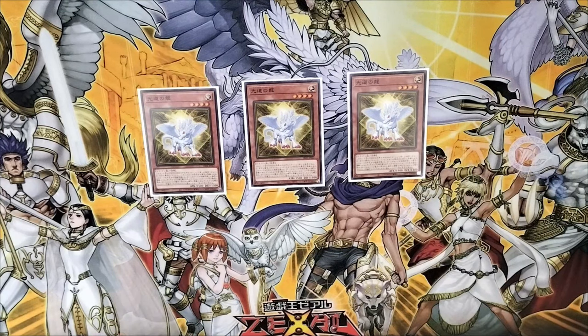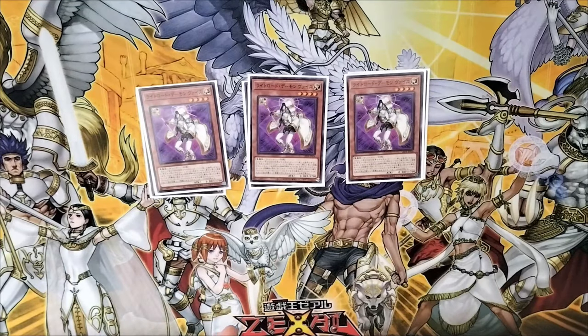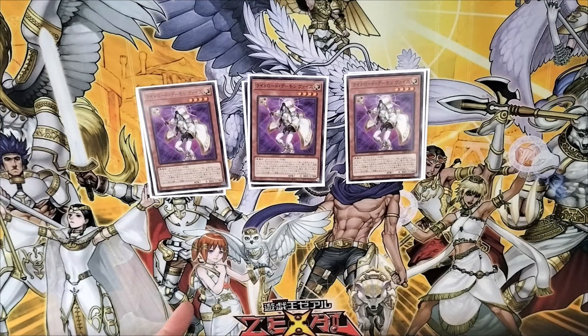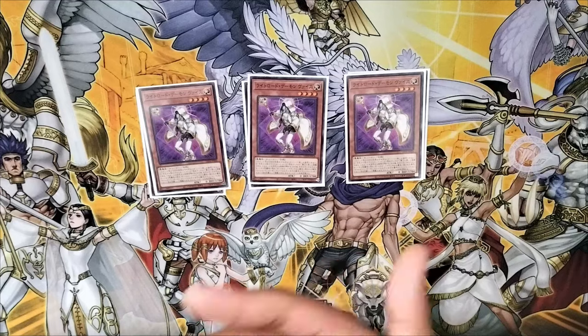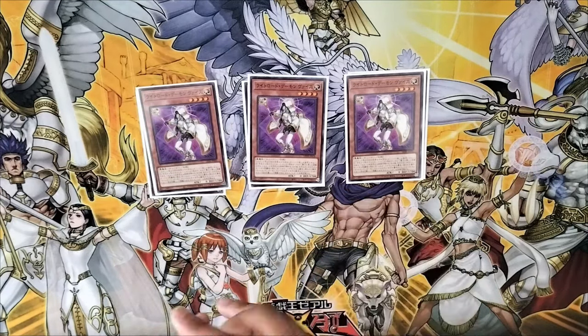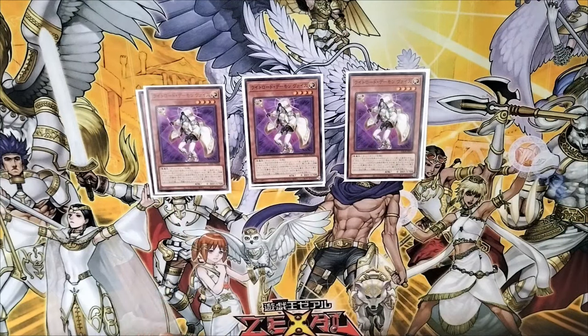The second best card is Wiz, the Droid of Lightsworn or something. He can special summon himself from the hand by putting a Lightsworn monster from your hand on top of the deck and then sending the top card of your deck to the graveyard. It combos very nicely with Wolf and Felice if you happen to draw them. Its other effect is if it's sent from the deck to the graveyard, you can revive any Lightsworn monster from the graveyard.